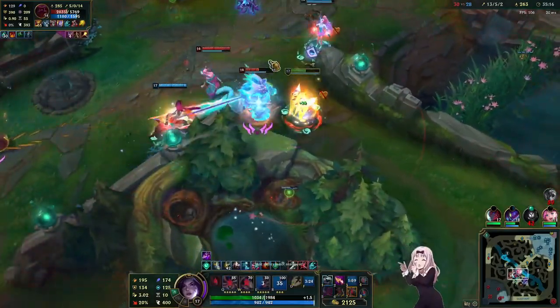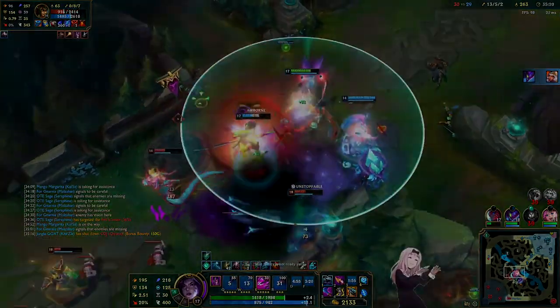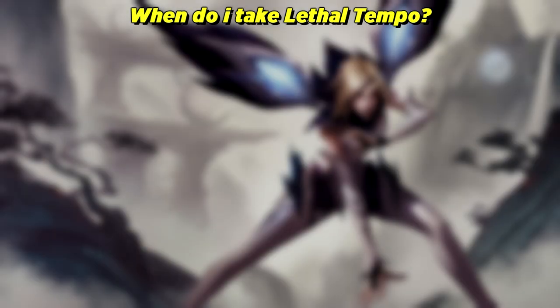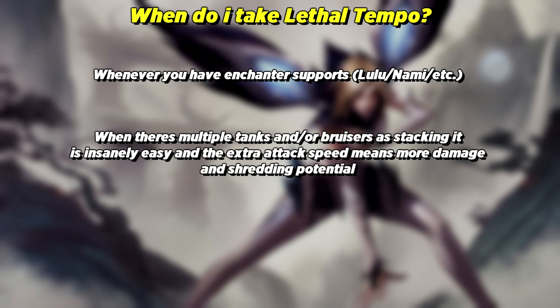You may ask the big question: when the hell do I take Lethal Tempo? I've got your answer right here. I feel that Lethal Tempo gets its most potential with an enchanter support like Lulu or Nami, as they buff your auto attacks and even attack speed in some cases, which is the whole shtick of Lethal Tempo. The whole purpose of the rune is to auto attack constantly, get it to max stacks, and become a kiting monster. Not only is Lethal Tempo really good with enchanter supports, it's also her go-to rune against tanky beefy comps.